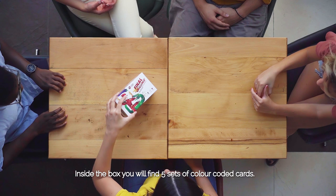Inside the box, you will find five sets of color-coded cards, six reminder cards, six player boards, and one hourglass. Let us show you how to play the Final Challenge.